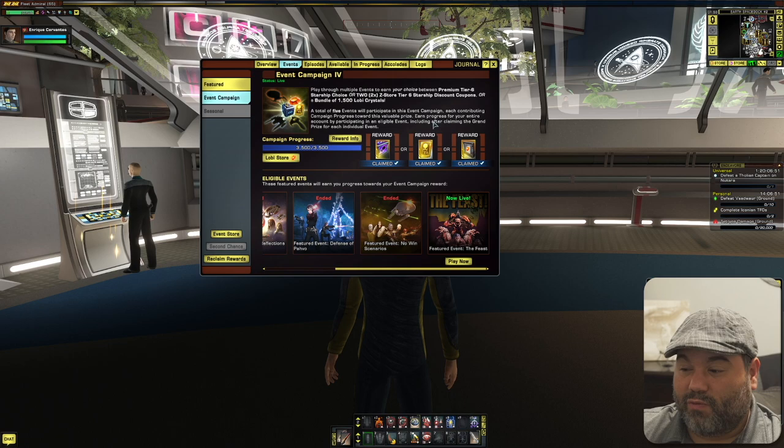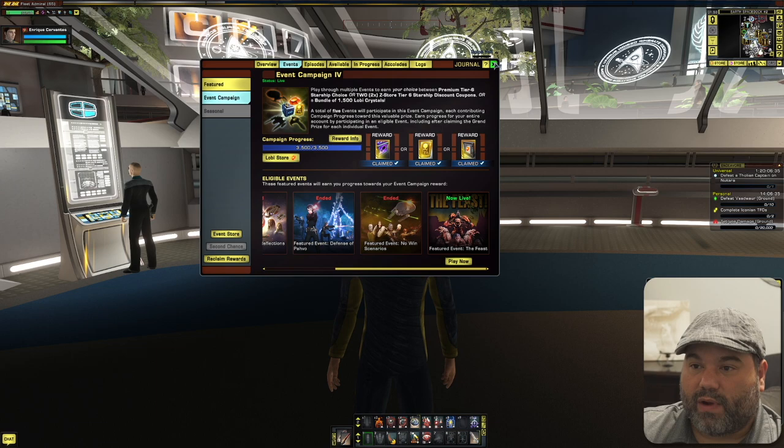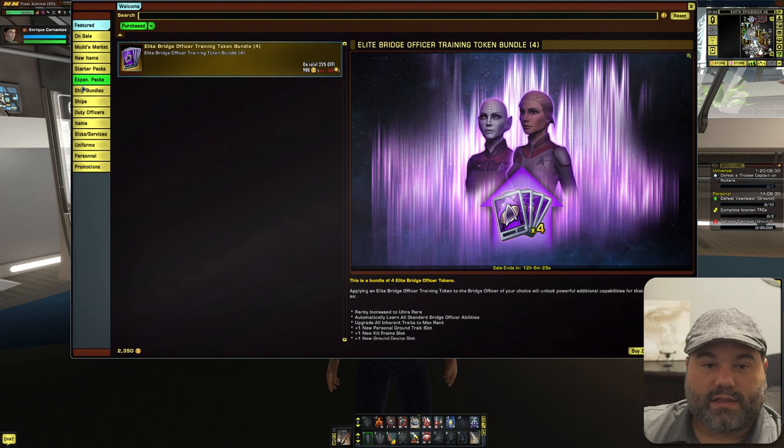For me the best bang for my buck is the two tier 6 ship coupons because I'll be able to get two ships that are account-unlocked, meaning in the future I could use those tier 6 ships on So'Like or any other character. But account unlock isn't the only reason to choose this option — let me show you which ships I'm going to pick and why.